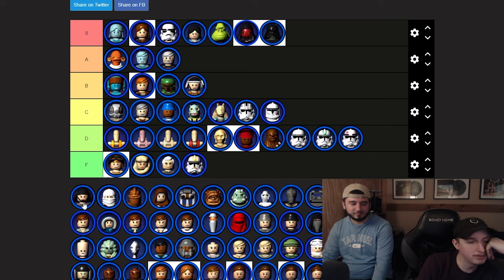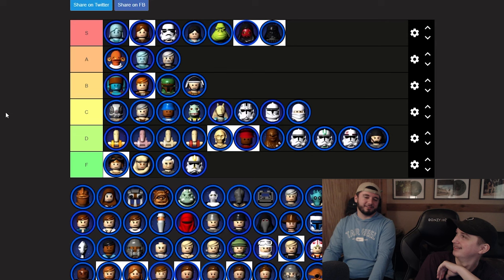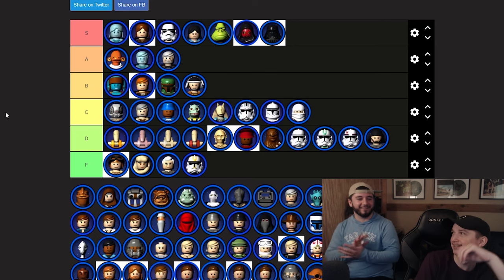This looks like a Death Star technician — D tier, barrel guy, toilet paper man. Now Dengar — we're putting all the bounty hunters in C except for Boba. They don't really do much to stand out from one another. Dengar goes in C. Oh — Dexter Jettster, that's S tier.